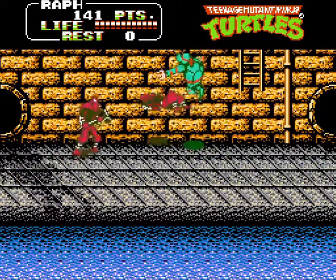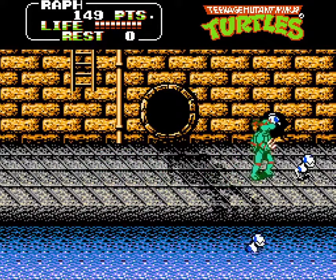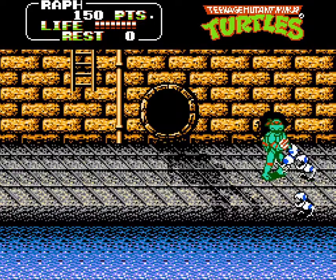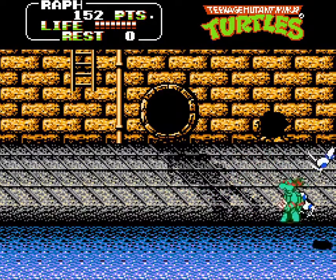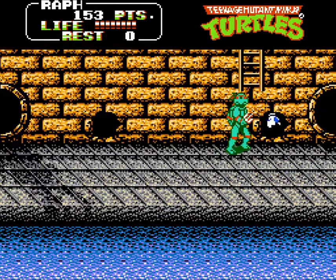You'll meet sledgehammer foot soldiers in the sewer. Look out for mousers that burrow out of the wall — they take two normal hits to destroy, but strangely they'll also die after a single jump kick. The easiest way to deal with them is to destroy them while they're leaving the tunnel, as there's little risk of taking damage this way.